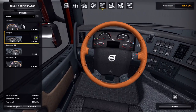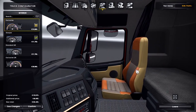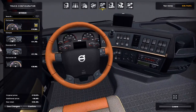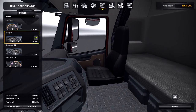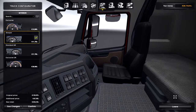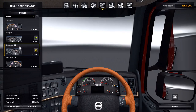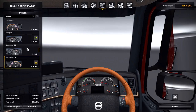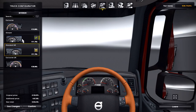We've got four interiors to choose from. There's the Exclusive, which has a beige, orange, gray sort of tri-tone look to it. Then we've got the Sleeper, which I think looks the best — it's got black all around with a bright orange steering wheel. You've also got UK versions of both of those. The Exclusive does have the GPS screen as well.